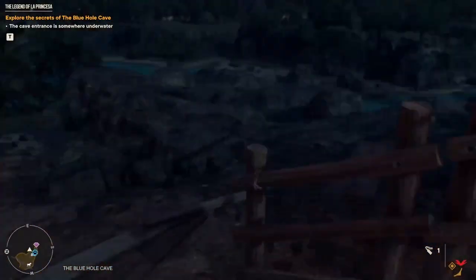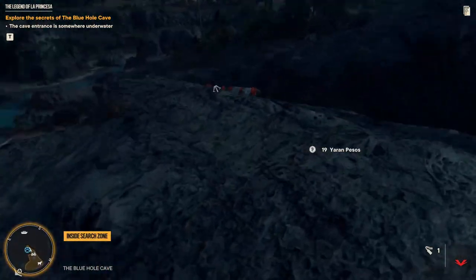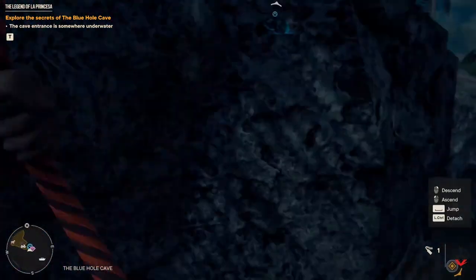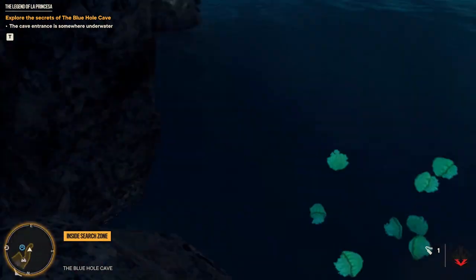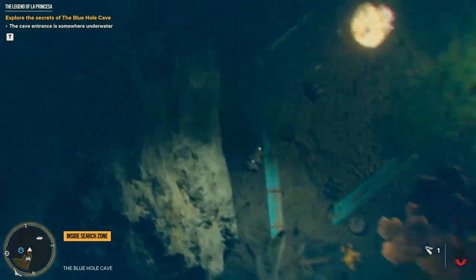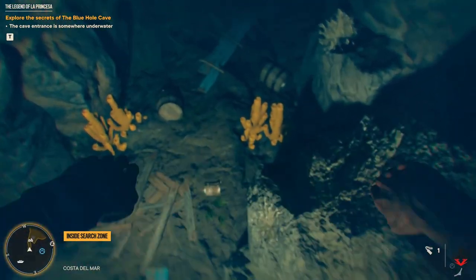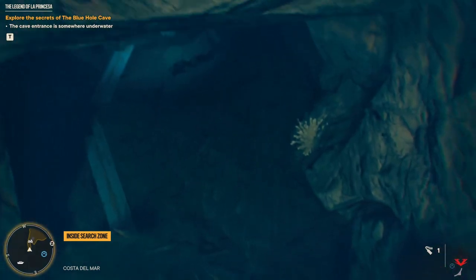Now go downstairs and check the area in front of the platform. Here you can find a grappling hook support you can use in order to get down. At this point jump in the water between the jellyfish and the mountain wall. Diving in and looking at the base of the mountain wall you can notice the entrance inside the cave you have to use.